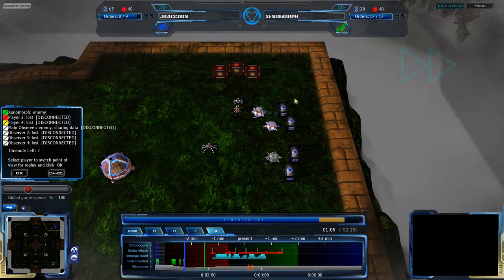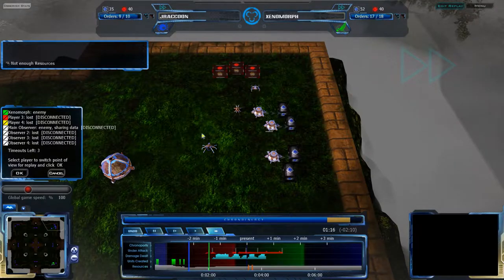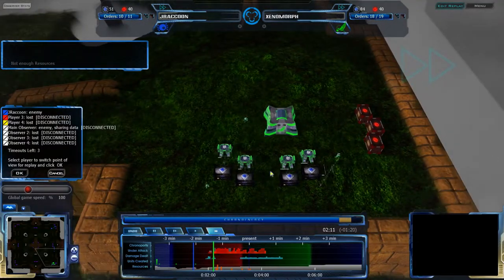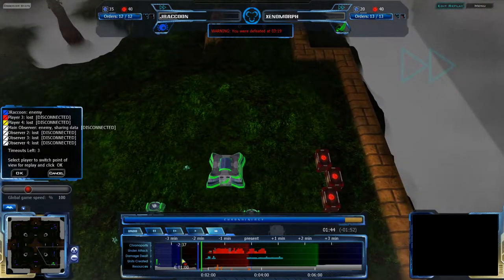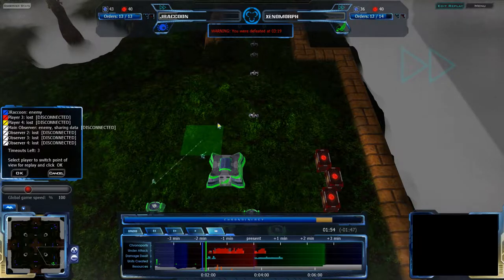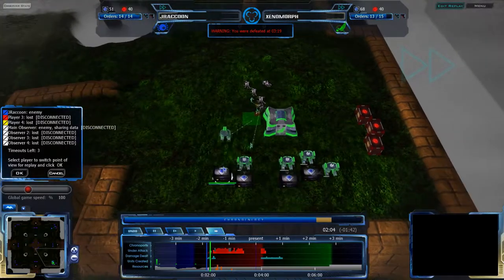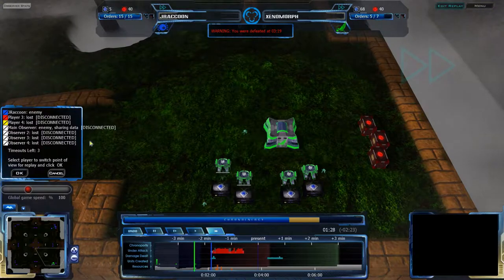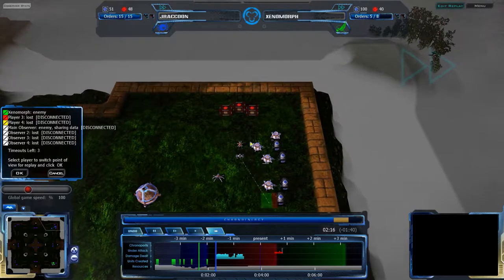Jay Raccoon looks like he is changing everything up. He was not committing to that rush, which is good — otherwise he'd have won right then and there from the looks of it. Now he's playing a bit nice. He is keeping his options in his base, going for economy instead of going for a massive octo rush. Xenomorph hasn't seen this echo out yet. As far as Xenomorph is concerned, that octo rush is still incoming, but once this blue time-up comes along, everything will change up and Jay Raccoon will be playing the strategy that we all see he has.